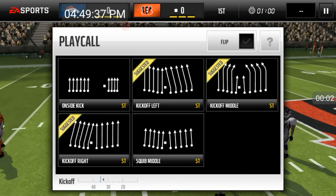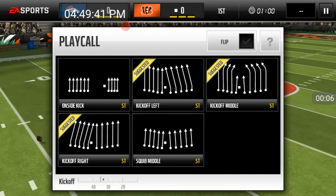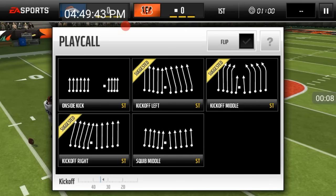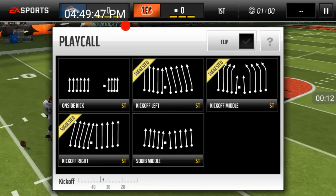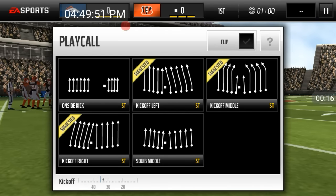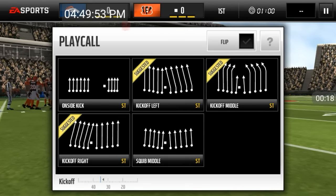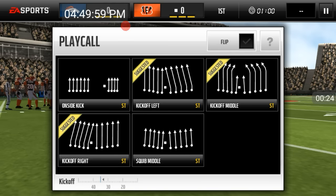What's up guys, I'm back with another video and this video is going to be another tutorial. This is going to be on how to get the three league players — to get the Patrick DeMarco, the Tyler Eifert, and the Richard Sherman faster. We're going to start with the fullback because my league just hit tier 7 for him, so we're on the last tier.